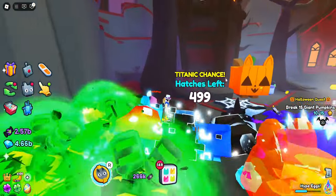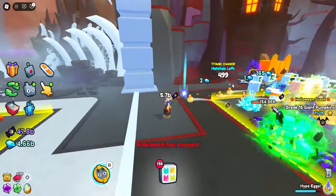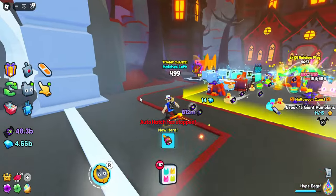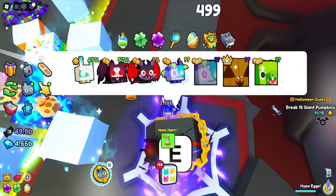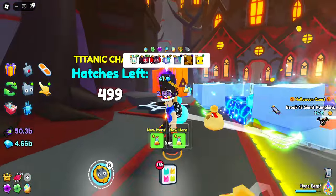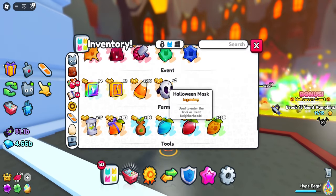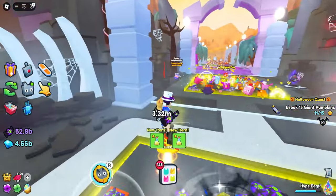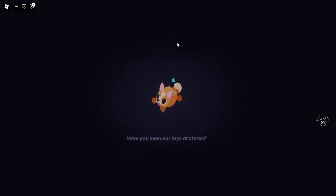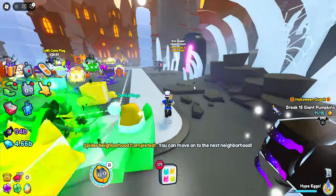Oh, someone hatched the Titanic — that's crazy! So I'm just going to let this keep hatching until I've edited my video, and then we'll see if we got lucky. After editing and buying upgrades in the meanwhile, we're now at 50 billion candies again but sadly didn't hatch the Titanic. I have to keep hatching overnight for days and days — maybe we'll get a Titanic eventually. We got two ghost face gifts but only three Halloween masks, so you don't even get that many per hour. After another try, we did it — we completed the Spider Neighborhood and can move on to the next one!